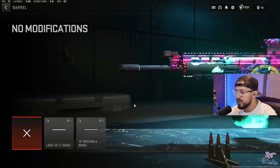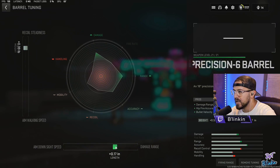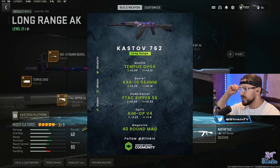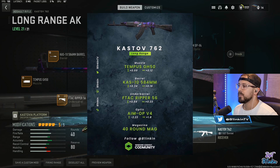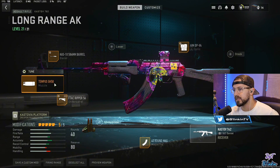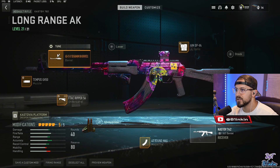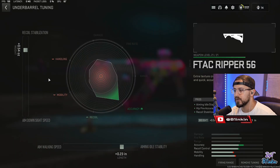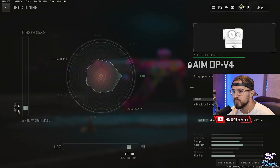If it doesn't bother you, drop the grip and throw on the 18-inch precision barrel tuned for recoil steadiness and damage range. Coming in at number two is the Kastov 762. This has really been interchangeable for me with the Geist — kind of one and two or 1A and 1B. Even after the nerf it's still insane. For this build we're going with the Tempest GH50 muzzle tuned for recoil stabilization and recoil control, the CAST-10 584mm barrel tuned for recoil steadiness and damage range, FTAC Ripper 56 under barrel tuned for recoil stabilization and aim idle stability, 40-round mag, and the Heliotrope AIM OP-V4 tuned for ADS speed.